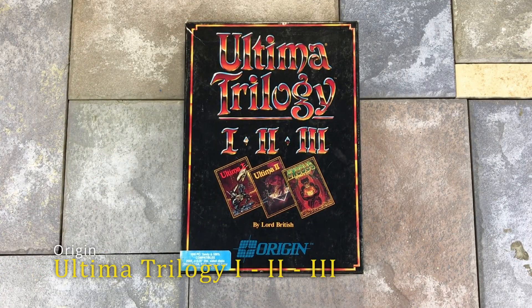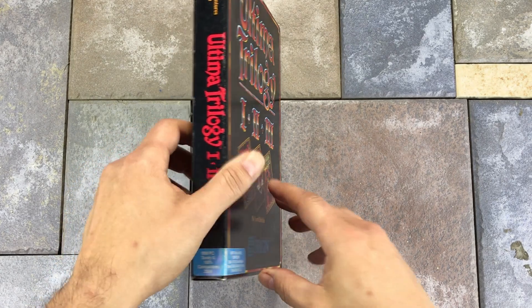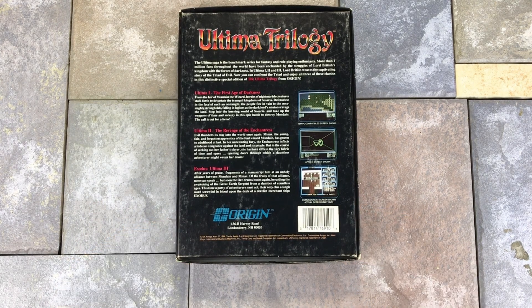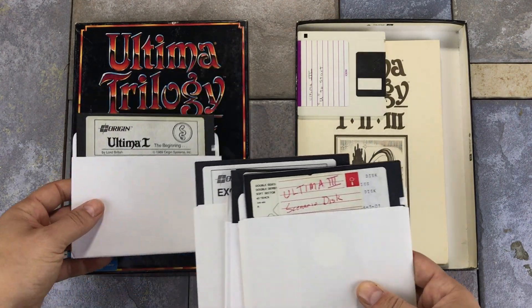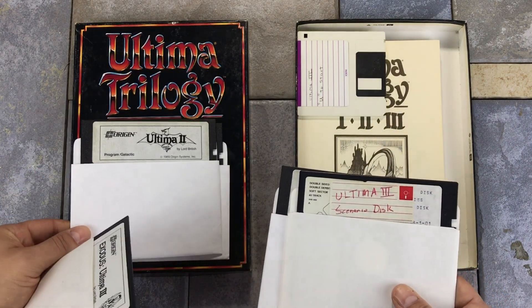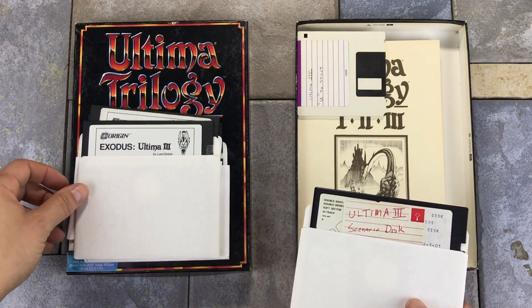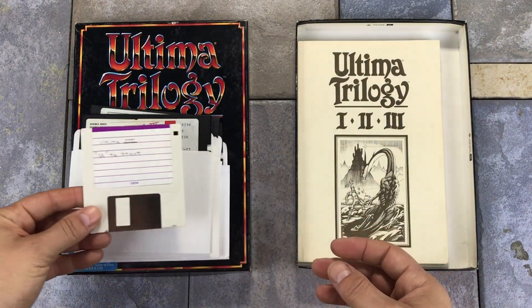The Ultima Trilogy was developed and published by Origin in 1989. It was a re-release of the original Ultima games, which were released in 1981, 82, and 83. The collection was released for the Apple II, MS-DOS, and the Commodore 64. In the box we have a disc for Ultima I, Ultima II, and an Ultima II Player Master — I assume that is for creating new player characters. There was an Ultima III disc, an Ultima III Scenario disc, and then an Ultima III on a 3.5 inch disc.